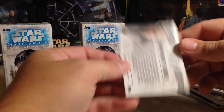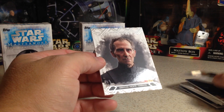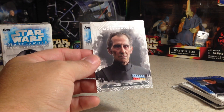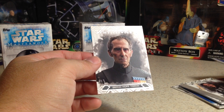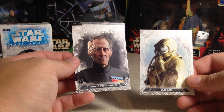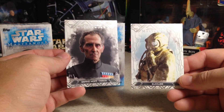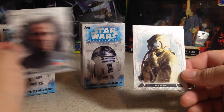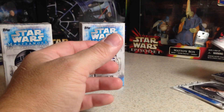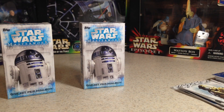And Tarkin is — oh, that's another SP! So we actually did pretty decent for just getting medallion packs. I got two of the SPs: Zuckus and Grand Moff Tarkin. You only get four SP cards per case, not per box — per case. So that's pretty nice. I'll take those over the medallions anytime. Definitely don't have those. Stay tuned for more videos.